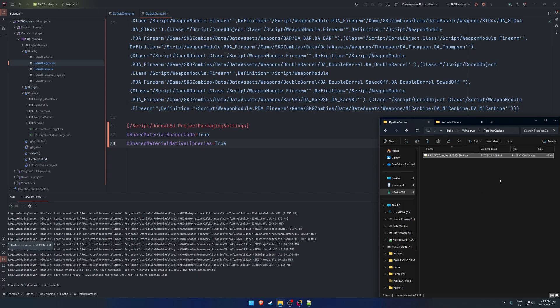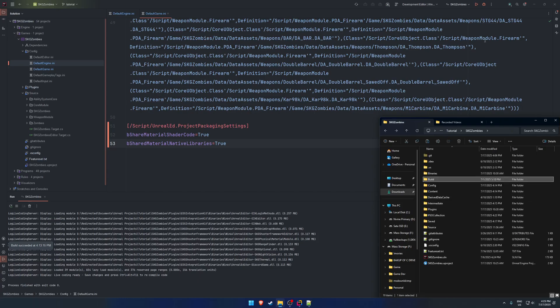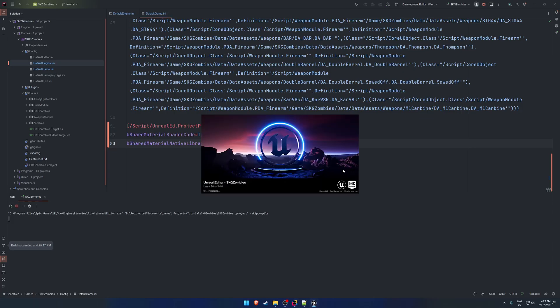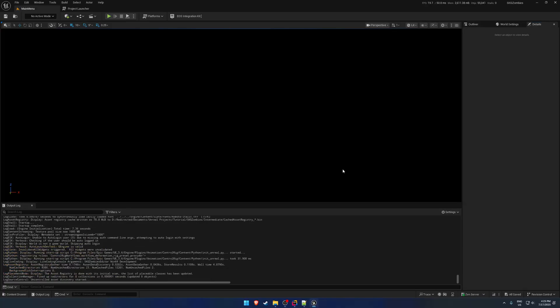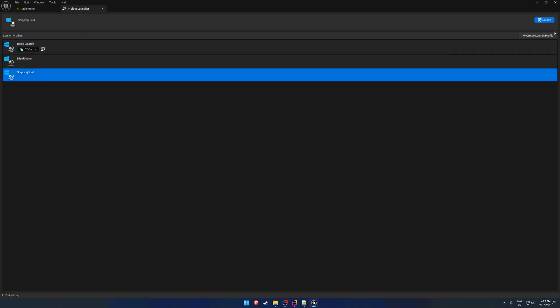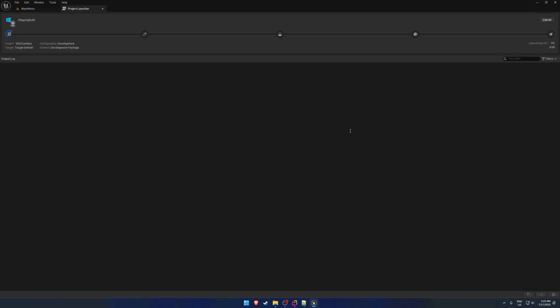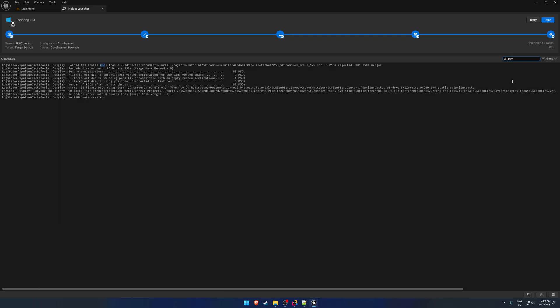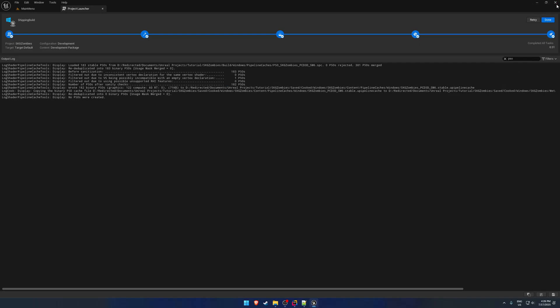Take the generated PSO file and copy it. Go to your build folder, then your platform (in our case Windows), and create a new folder called PipelineCaches. Paste the file in there. Then we need to package the project one more time — this build will have everything in it so it can start automatically compiling shaders when launched.